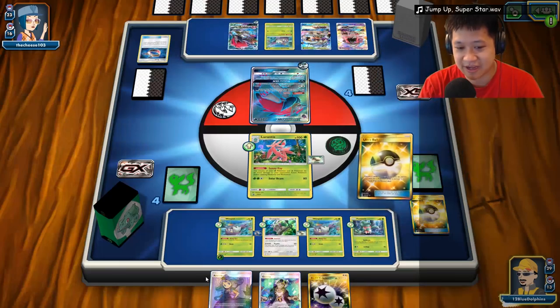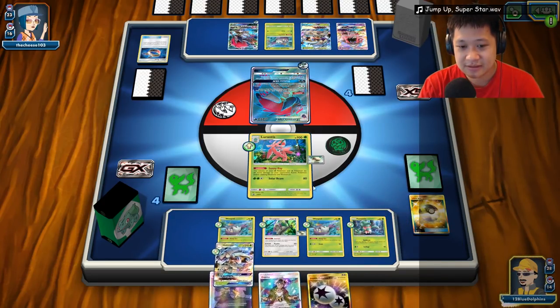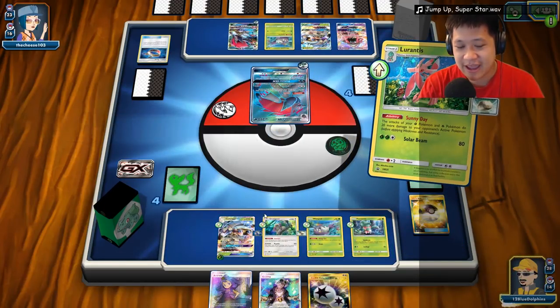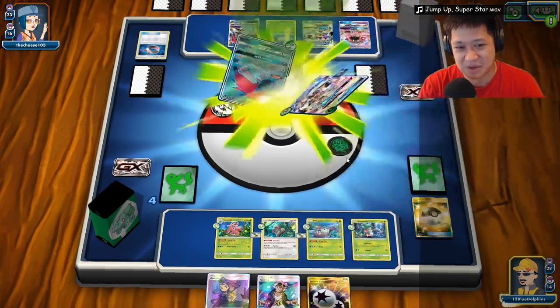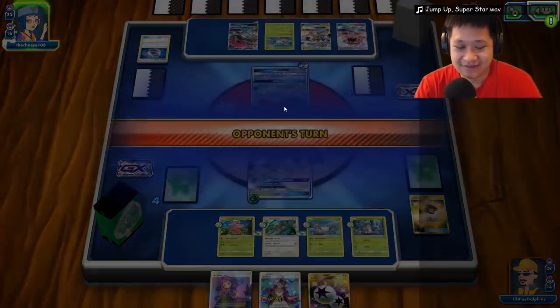We can do the same thing with Acerola. With the full bench line we need to mirror that combo. The Theoblower takes away my Choice Band — it makes a difference. How many Choice Bands have I lost? That looks like the first one, so not too bad. I know there could be Enhanced Hammers. I don't have space for Enhanced Hammers — I have Float Stones instead. The Float Stones are more valuable.